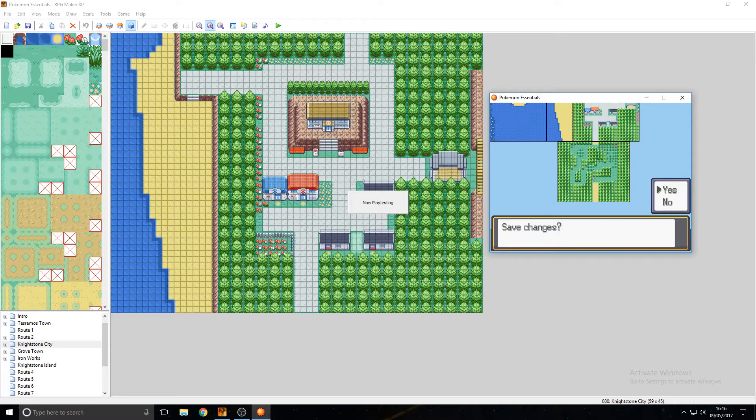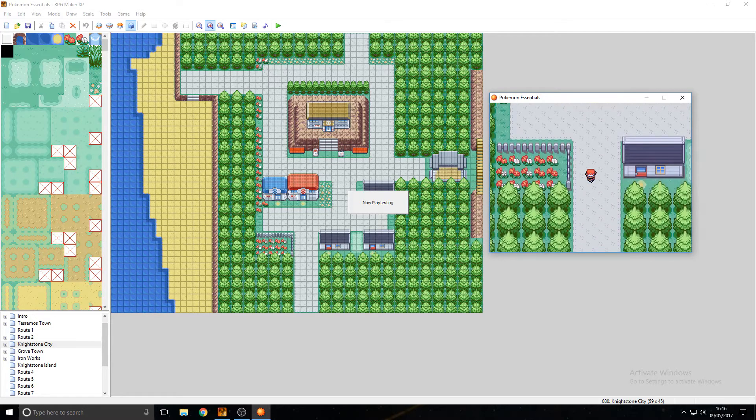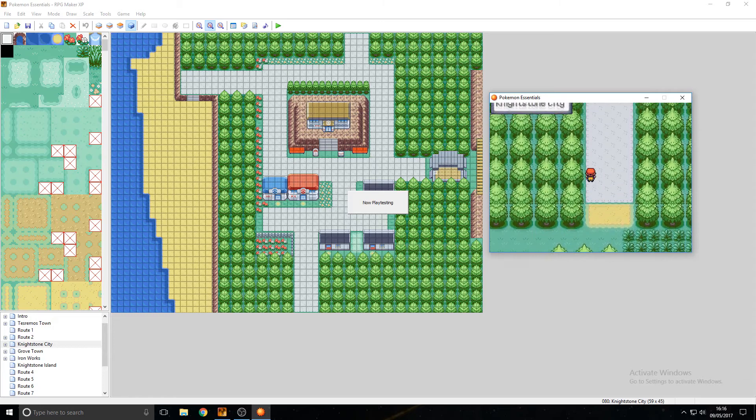Hit escape and save changes. Exit from the editor. And now we can head down. So I've done route one. And it's very simple, just like that.